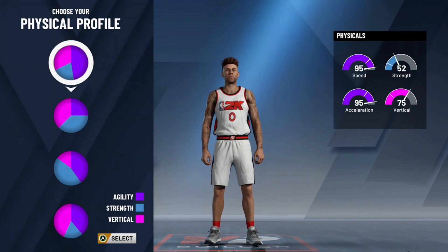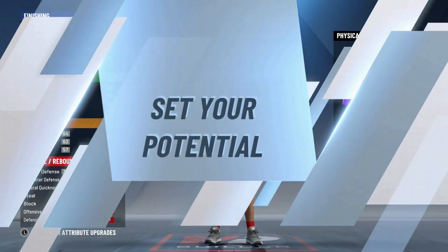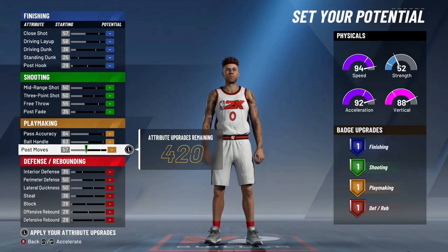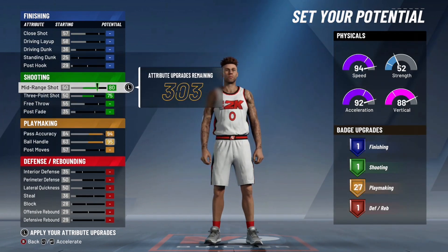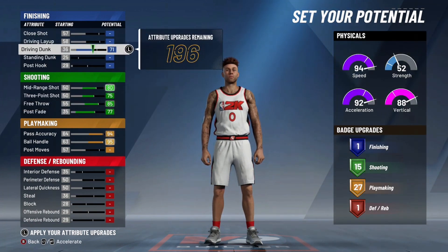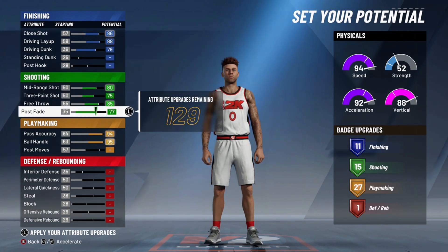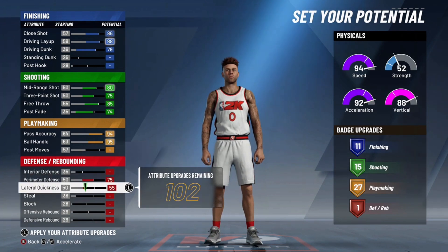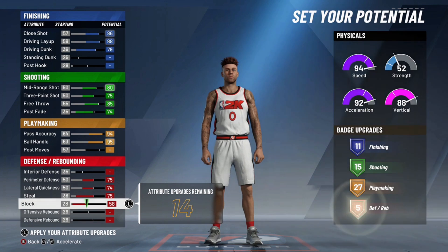Moving along to the number 5 build, we have the pure playmaker. Now this one — I want you to understand it is actually a very good build. I just want to explain that I do think a lot of people gas it up a little bit, calling it the best point guard build in the game. I don't really believe that. I saw a lot of people when I was ranking my point guard pie charts in tiers saying pure playmaker should be S tier and that build is insane. I do still agree that it's a very good build, and if you build it properly it can be a really good one.